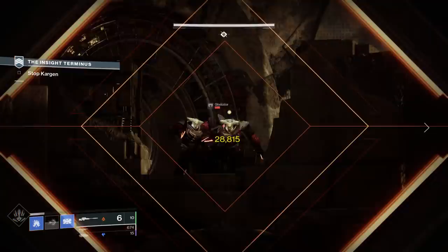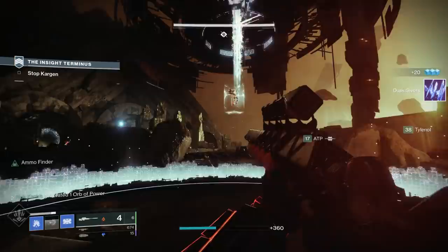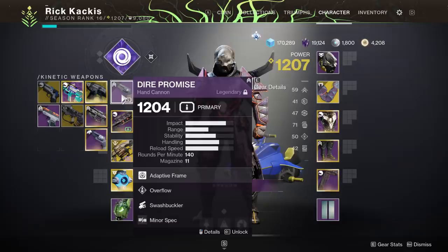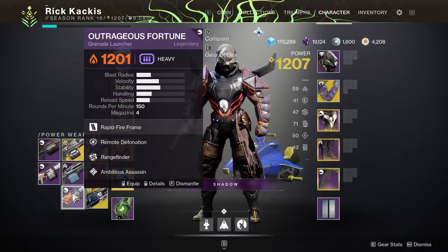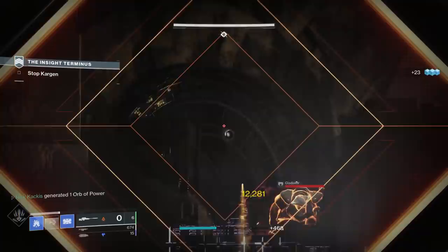The magic number for power leveling is 12 — when you have 12 total power levels above your average across all gear slots, your average goes up by one. In my example at 1201 average: my kinetic was 3 above, energy 2 above (5 total), helmet another 3 (8 total), arms another 2 (10 total). Then I switch my legs and go up — you'll see the display at 1207 counting the artifact go to 1208.